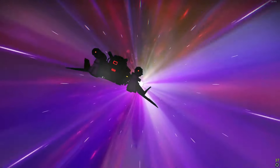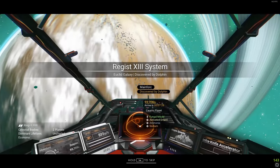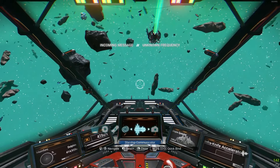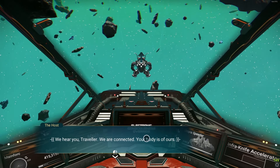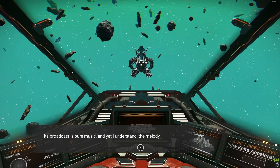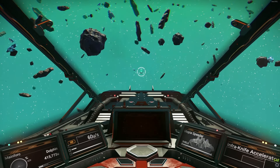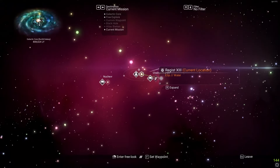Get your egg, jump in your ship, and activate your pulse engine. I always do at least one hyperdrive jump first, then activate the pulse engine and wait for an anomaly. You will see a living ship appear — accept the conversation. This won't happen if the egg isn't in your inventory. If you're pulsing for more than 20 seconds and nothing happens, just do a jump and try again. Always accept the conversation.